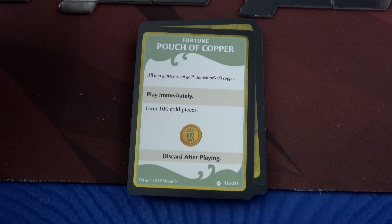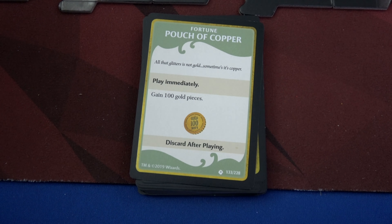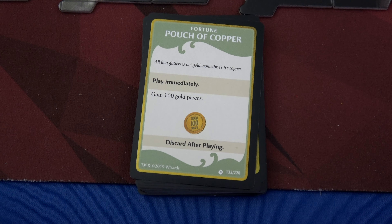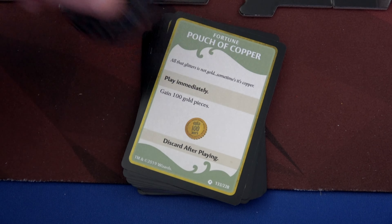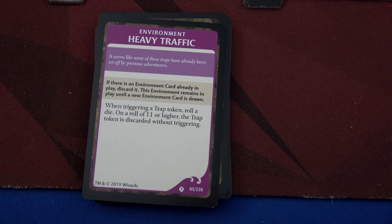We end our turn at the treasure chest and must draw an encounter card — we have Heavy Traffic. If there's an environment card already in play there isn't one, so this stays in play until a new environment card is drawn. When triggering a trap token, roll a die: on an 11 or higher the trap is discarded without triggering. That would have been nice a turn ago. The Flying Sword then activates — it's right next to Cormac and attacks his face adding eight, needing an eight to hit. He rolls a seven; seven plus eight is 15, and Cormac's AC is 16. No damage — that was lucky.